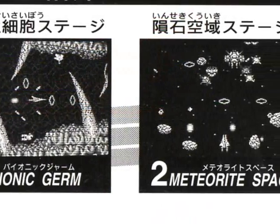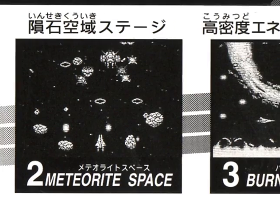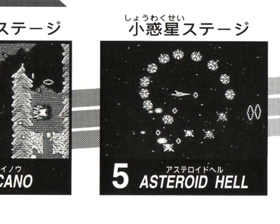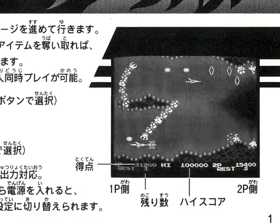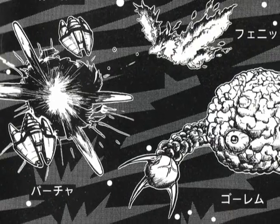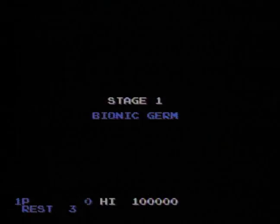In Salamander, you control the Vic Viper through six stages, alternating between horizontal shooter and vertical shooter. Obviously we're talking about a traditional shoot-em-up here, with enemies to blast, end bosses to defeat, and power-ups to collect.